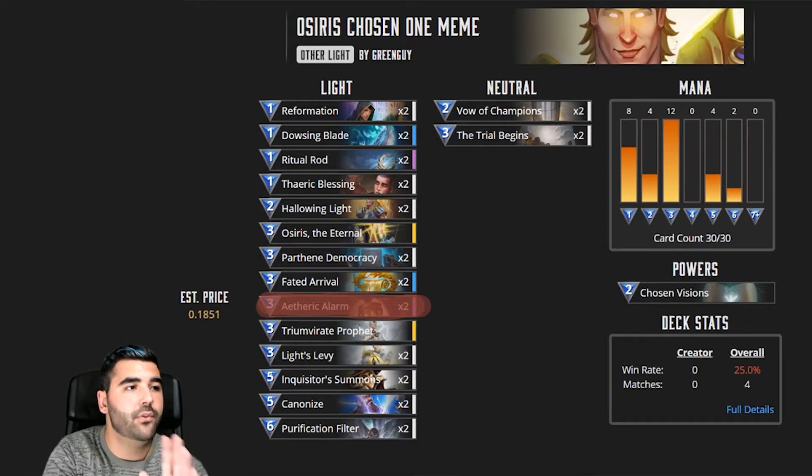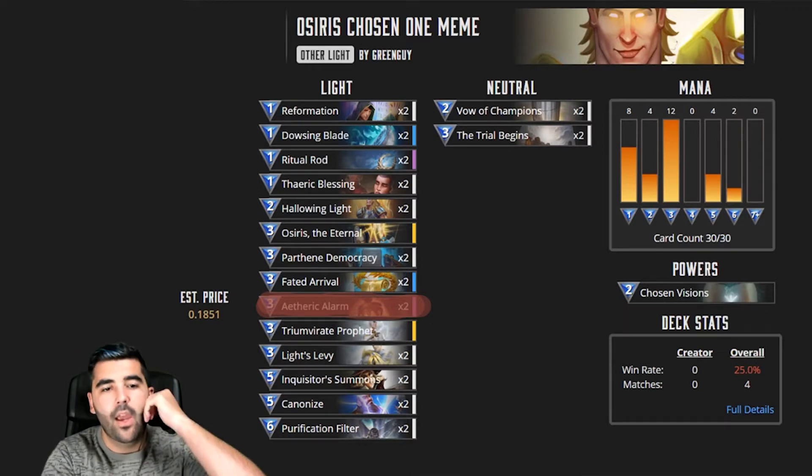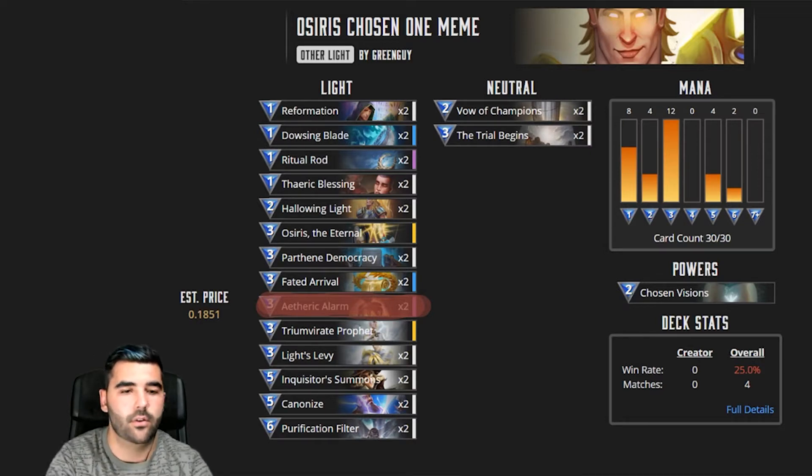We only have two creatures: Osiris and Triumvirate Prophet. That's the legendary card that allows you to bring the Chosen One to the top of the deck. Let's look at the deck list here. There's only one card we don't have because we didn't get it from our card pack opening, which is the Etherical Arm — a really good card by the way. But we substituted it with two other cards.